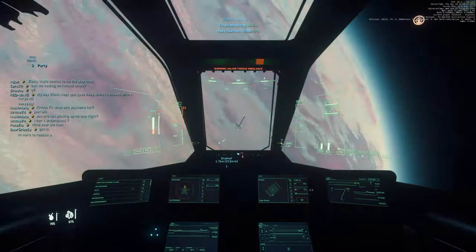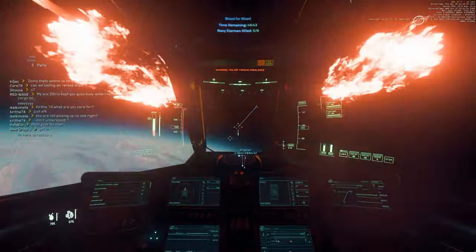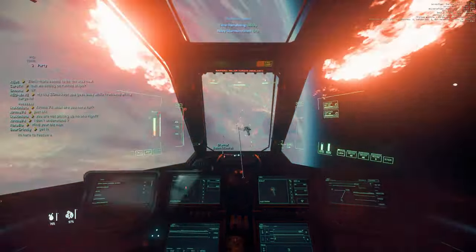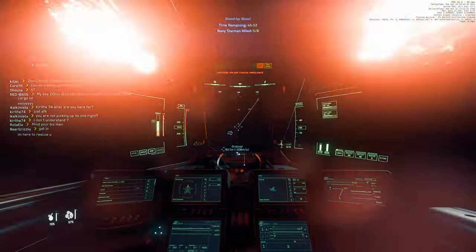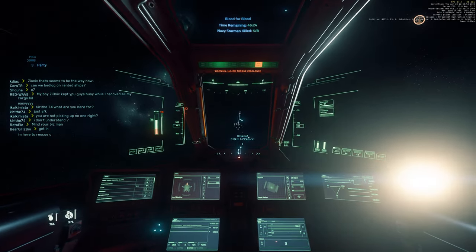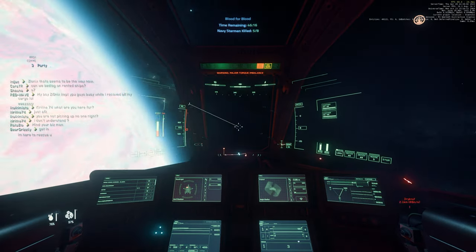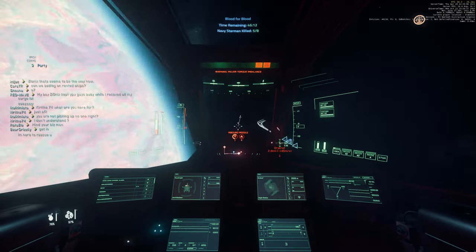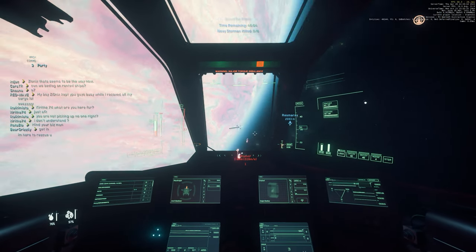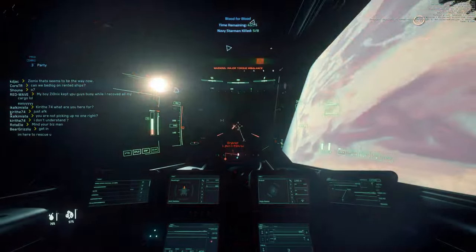Skipping ahead to the actual dogfight — Rockwell has had a chance to repair and has brought a friend. We have another person backing us up slightly. You can see that we do a decent job of defending ourselves. You may also notice that the Gladiator lacks some maneuverability to keep up with the Gladius. No surprise, as the Gladius is the best light fighter in the game. This should show you that a turret gunner is needed to face any decent light fighter. You also see us tanking a couple of missiles very easily, thanks to the high hull HP.